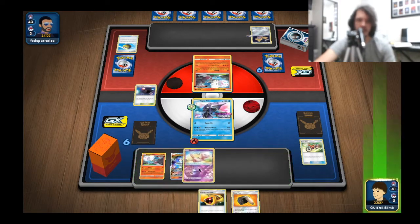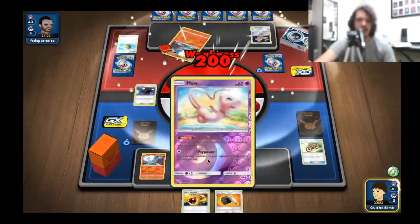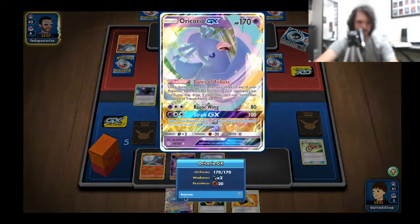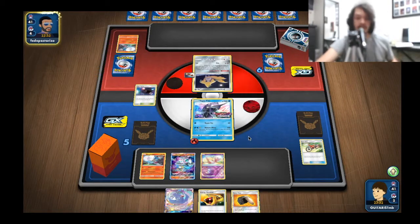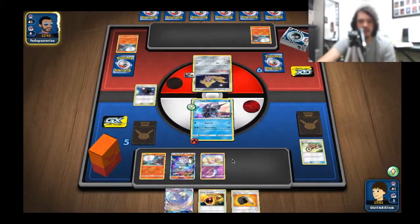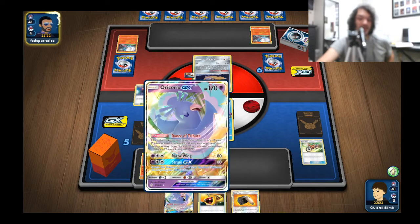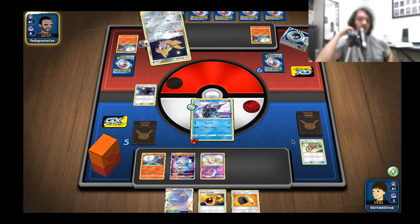I feel good benching Mew - my opponent has to have a pretty stellar turn to keep things going. This does protect my bench. A good card to take for prize cards in case they knock out Tapu Fini this turn. I might have held onto that Great Catcher now that I think about it. Basically I'm trying to force my opponent to put down a GX Pokemon - I'll need to use Dedenne GX to draw more cards, but Blacephalon is a big target right there.